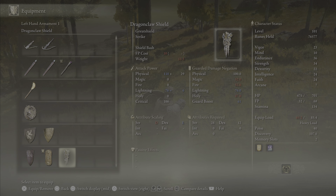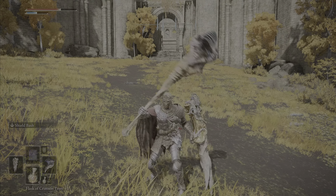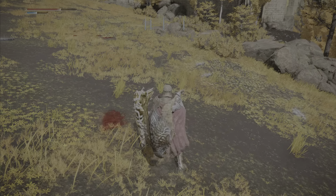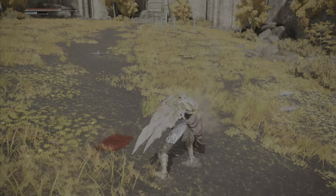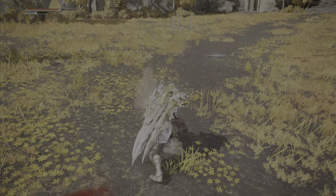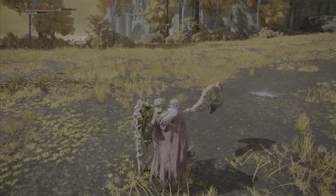The Dragon Claw Shield is a great shield in Elden Ring. Great shields weigh a decent amount and provide the best protection in the game. This shield provides a greater value of blocking and protecting yourself from enemy and boss attacks, but it greatly increases your weight and reduces your mobility. This type of shield works best for absorbing damage and guarding rather than dodging.